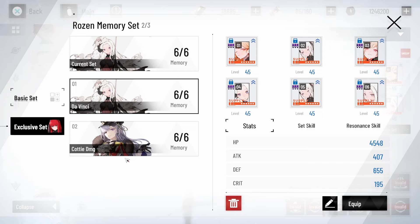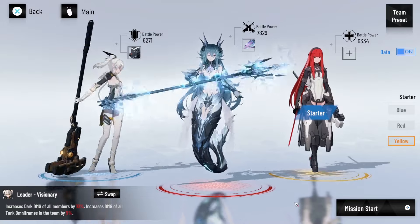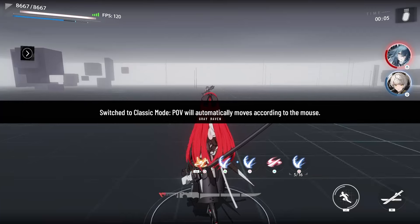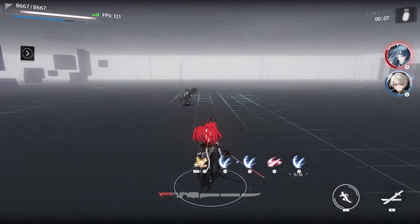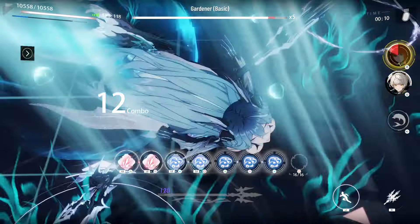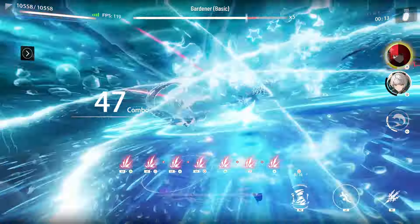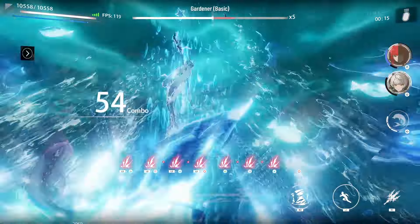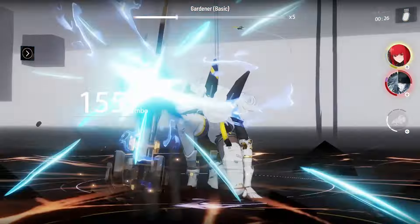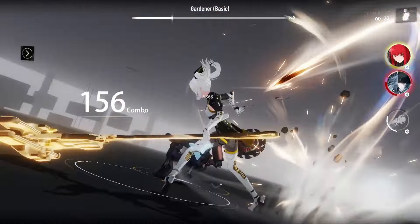Vera is going to be your starter, and in this example — which should be the case for most of you — Lamia is going to be leader. Start with Vera, switch off immediately into Lamia, do her rotation, then switch into your tank — in this case Karenina — do her rotation, and finally back into Vera. This is where the leap comes into effect: if she has her core passive charge, pop the ult first, then core passive, ping the darkness orbs, ult again for extra damage, and switch back to Lamia.